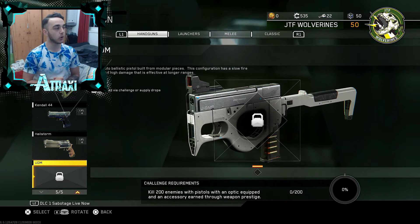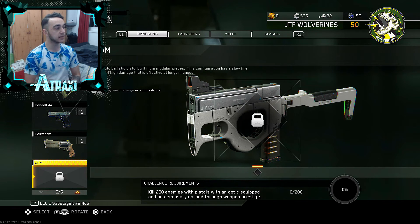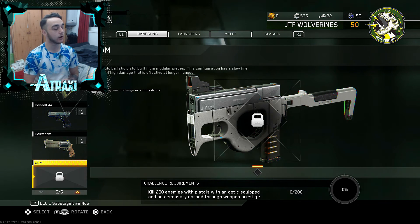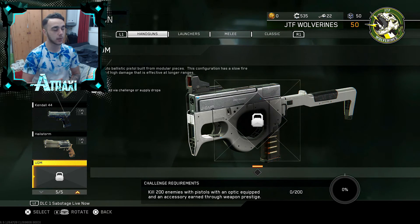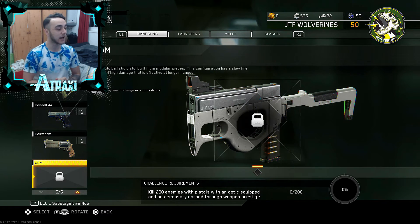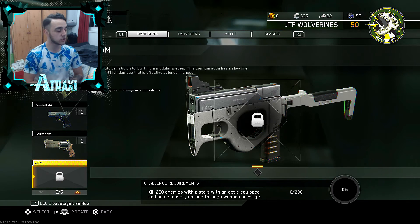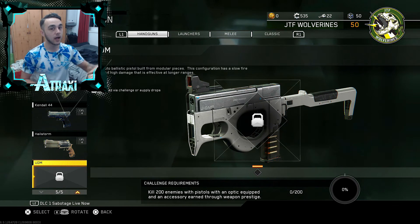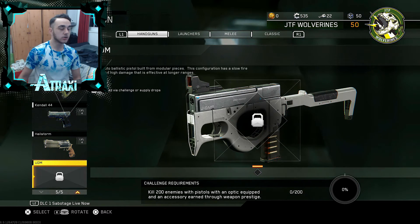The other new branch weapon added is the UDM — a full-auto ballistic pistol built from modular pieces. This config has a slow fire rate but high damage effective at long range, so you won't get much luck at close range but over long range you'll be popping heads all day. Challenge requirements: kill 200 enemies with pistols with an optic equipped, plus an accessory earned through weapon prestige.